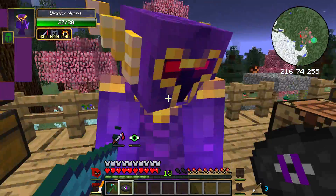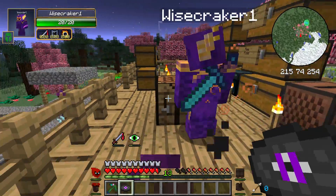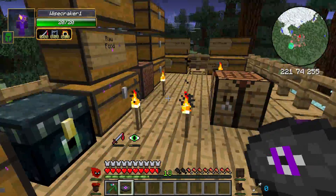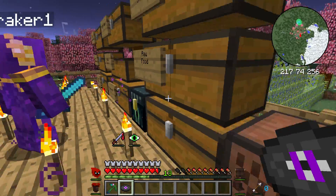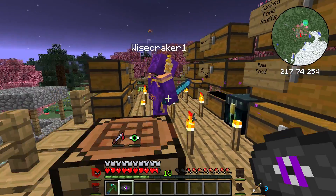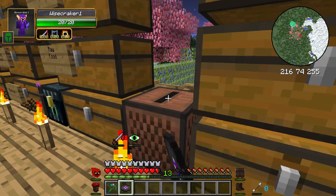Hey guys, it's Tiger here, and if you remember from last episode we managed to lose all of our things. We used up some of our hexagonal diamonds and made ourselves some new suits. I'm going with thief armor at the moment because we wanted to switch things up a little bit.